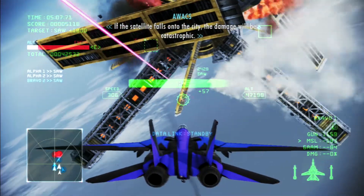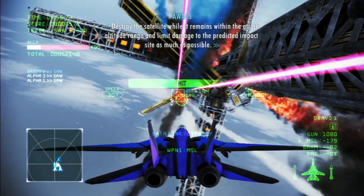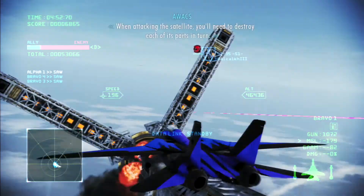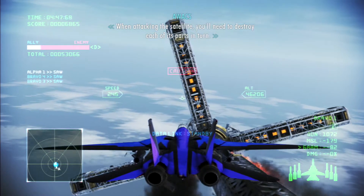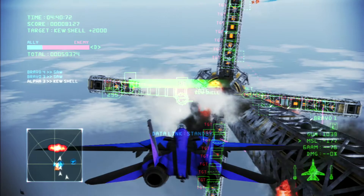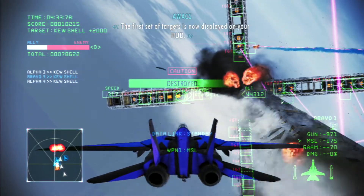If the satellite falls over the city, the damage will be widespread. To support the satellite when it remains within the attack range, it will prevent damage to the predicted impact site as much as possible. When attacking the satellite, you'll need to destroy each of its parts in turn. Targets will be displayed on your HUD as you progress through the mission. All units, you are free to attack. The first set of targets is now displayed on your HUD.